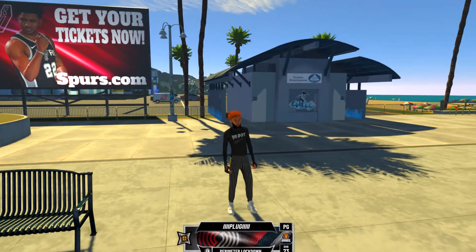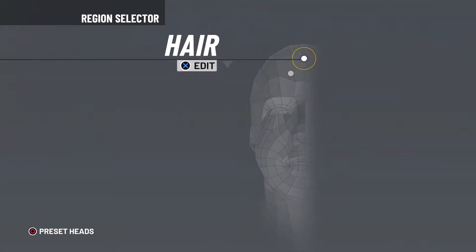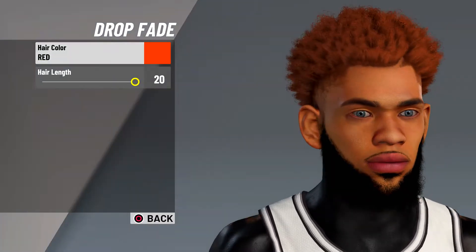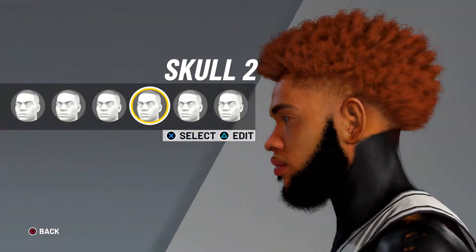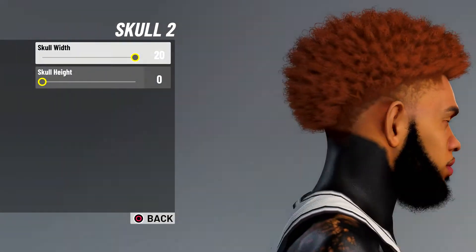But let's get straight into this. For the hair, you're gonna put drop fade, hair color red, hairline Tony. For the skull, you're gonna go with skull 20, skull high zero.